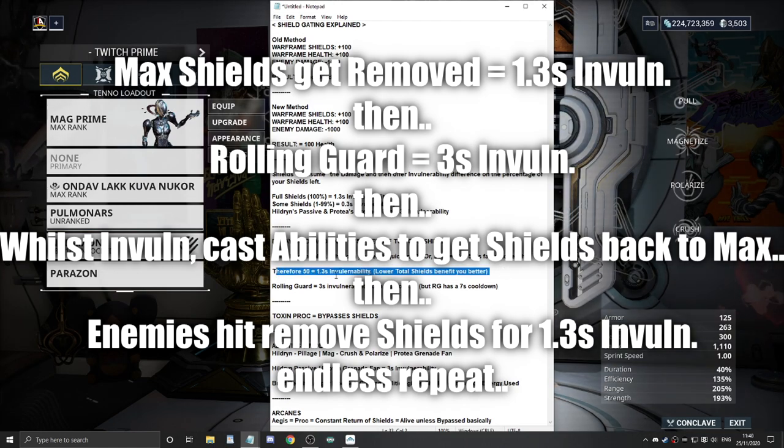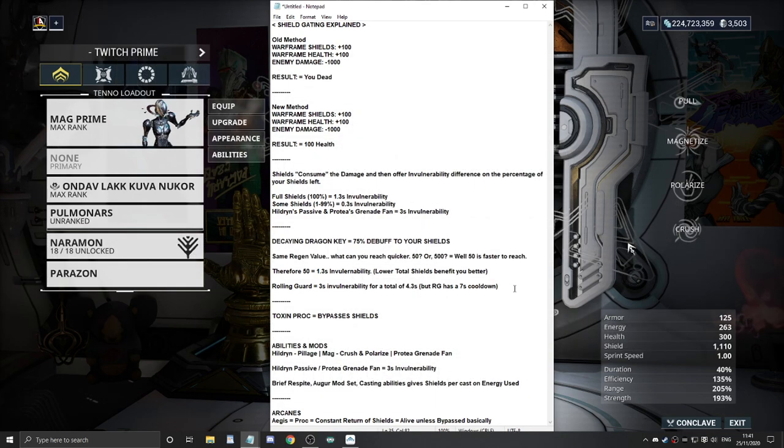So your shields go down to 0, you've got 1.3 seconds. You then roll, you've got an extra 3 seconds. You use some abilities, your shields are back to full. You come out of Rolling Guard invulnerability, they attack your shields, you go back down to 1.3. With the 1.3 twice and Rolling Guard, you should exceed 7 seconds total, meaning you can chain a second Rolling Guard. This allows you to keep chaining invulnerabilities together.